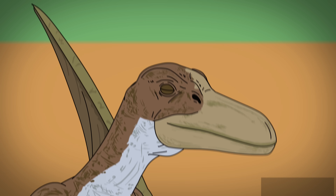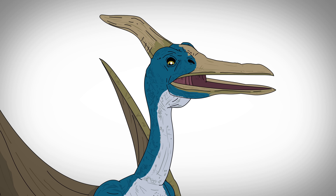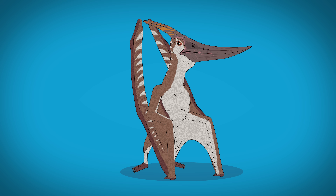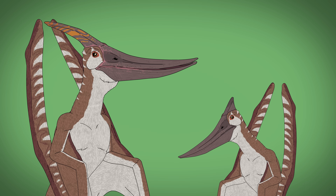The Lost World's Pteranodons have translucent wing membranes, blue accents, a bird-like beak, prominent head crest, and a long curvy neck. The real-life flying reptiles were thicker, had flat feet, fur-like pycnofibers, larger upward-pointing beaks, and their wings were less bat-like. The smaller females had less prominent head crests, while the males likely used theirs to attract mates.